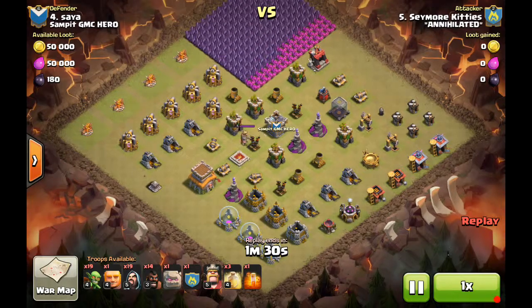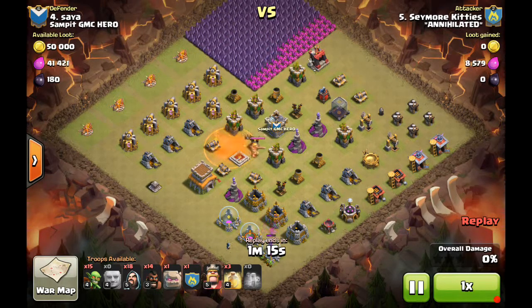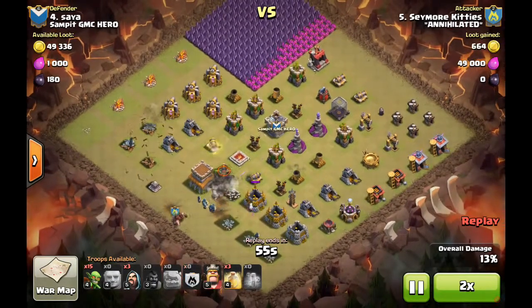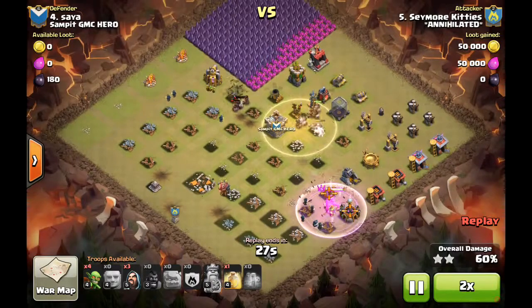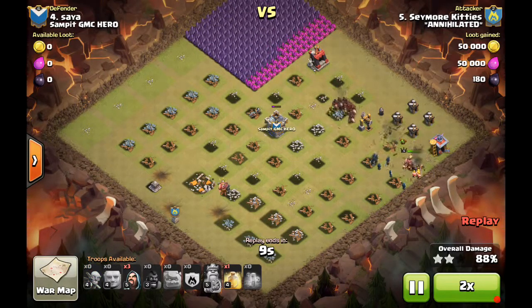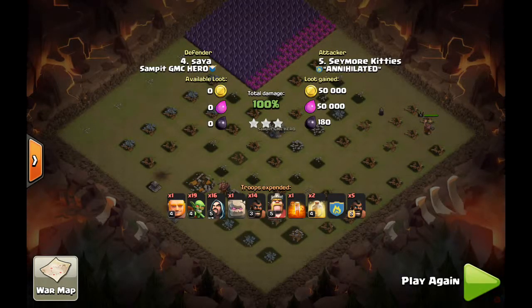Moving on up — this is kind of an interesting one. This is Seymour Kitties and it's just a follow-up attack — the base had already been three-starred. He drops a celebratory poison spell early and there are no clan castle troops to worry about. The walls are all in the corner — not sure if this is a troll base, but these guys weren't a typical clan all around. So we're also going to have to show the Lesser Gi's attack on this base, because he had to really think it through. As a town hall seven he had no choice but to go with a hybrid air attack. We'll look at that same base done easily with a GoWeHo versus the Lesser Gi's custom dragon attack.